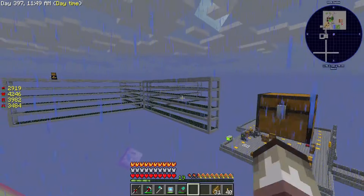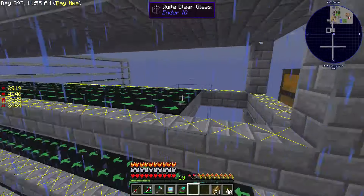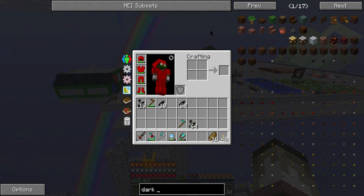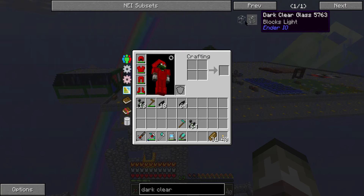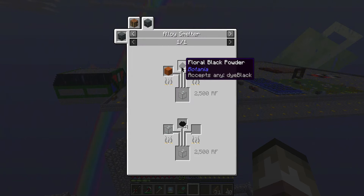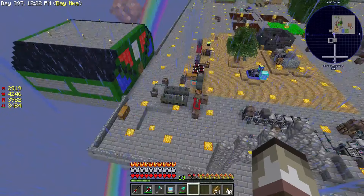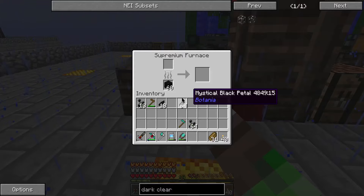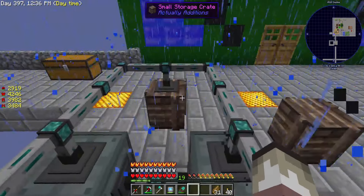I do want to talk about how we can get these to spawn all the time, because that's eventually the plan. This quite clear glass obviously allows light inside. There's this thing, I think it's called dark clear glass. Yeah, dark clear glass — it blocks light. In order to get it, we need some sort of black dye, and quite clear glass is what I'm going to use because I have so much of it. I made a second supremium, actually a third one. I made a second one over here to do glass, and all the glass would be processed into quite clear glass.